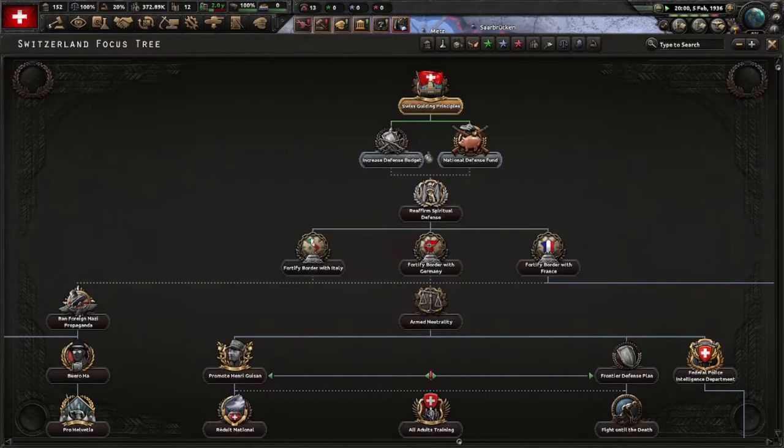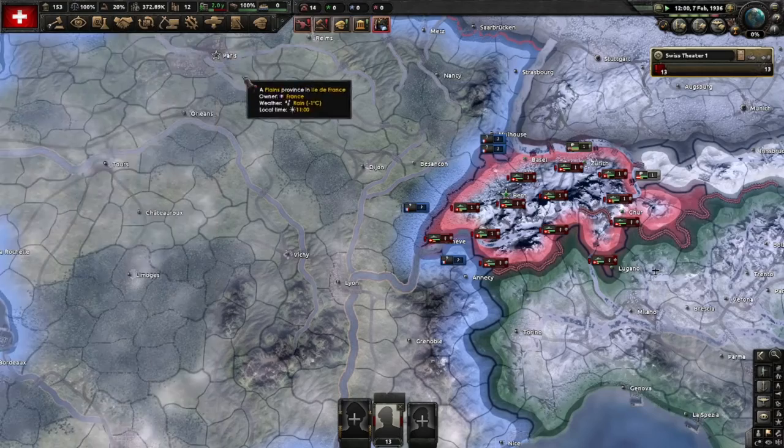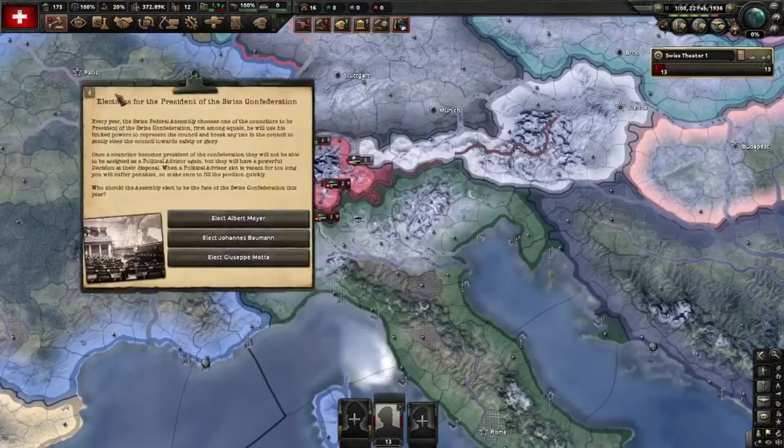Next up you can choose between two sets of factories - you can also take them both. Let's start with National Defense Fund. All right, here we are. This is one of the big changes for Switzerland.